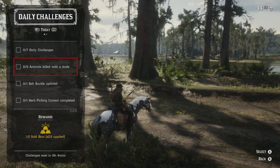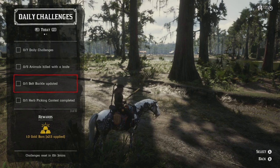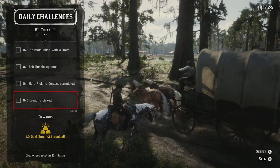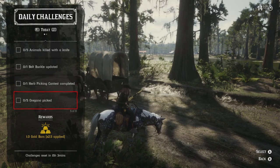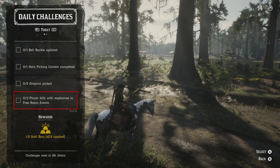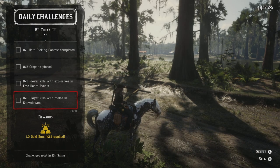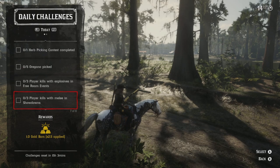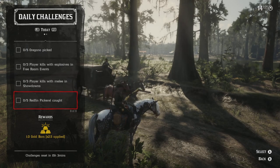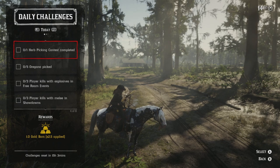We have to kill five animals with a knife — that's a little more unique. We have to update one of our belt buckles — that's easy peasy. One herb picking contest completed, so we're definitely going to have to join into a posse and do that. We have to pick five oregano. We have to kill players with explosives in a free roam event. Kill three players with melee in Showdown — we're getting really in-depth. And then we've got Redfin Pickerel caught.